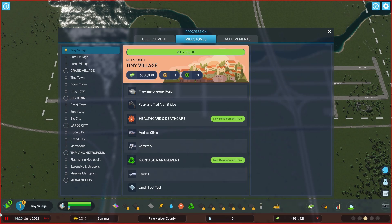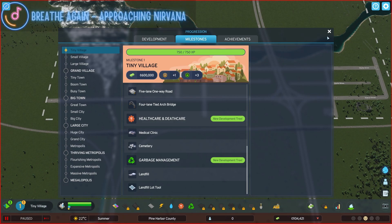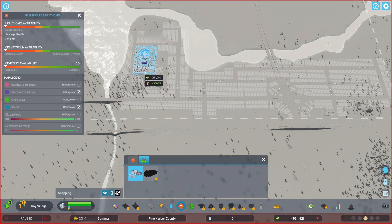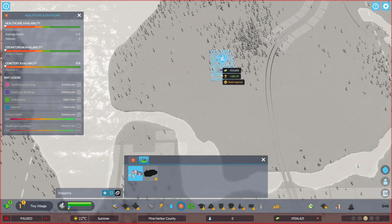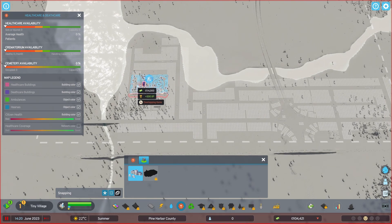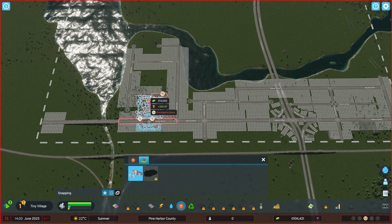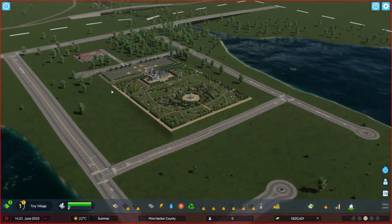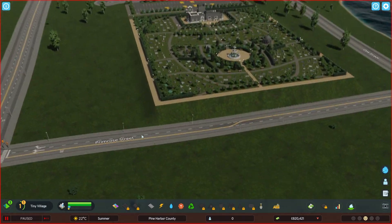Let's start with placing our cemetery. I think for now I want to place it right here on the peninsula, as we have a good amount of space. Eventually, once we have this area developed, we might relocate it across the river. Let's place it right around here — I think that would be a good spot. Looks like we've got some terrain tearing, so let's figure out what happened. Hmm, terraforming issues — let's try to clean that up a little bit.